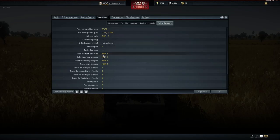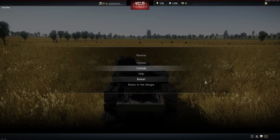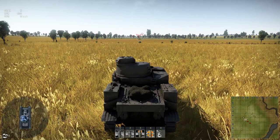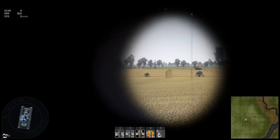Here's how to set this up. Press escape, go to controls, switch to full real controls, then go to tank control and scroll down until you see select primary weapon, select secondary weapon, select machine gun, and reset weapon selection. I bound these to the number pad — select primary weapon to numpad 1, select secondary weapon to numpad 2, select machine gun to numpad 3, and reset weapon selection to numpad 4. If you're on a laptop you can bind these to whichever keys you find handy. Remember to switch back to mouse aim, press OK, and those changes are saved.